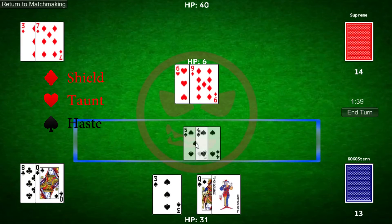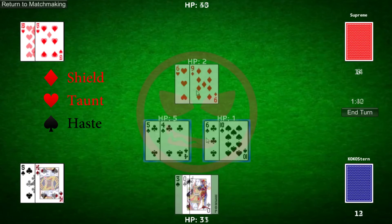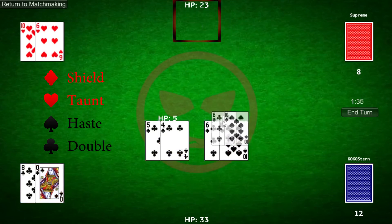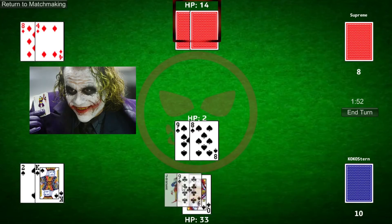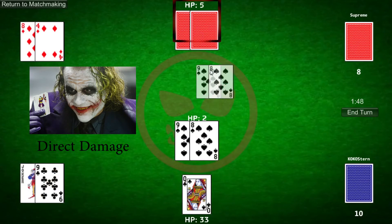Spades are haste. Normally, minions can't attack the turn they are summoned, but with haste, they can. Clubs are double attack, allowing a minion to attack twice for one single turn. The last type of card are Jokers — coupled with any number card, they can be used to deal direct damage to minions or players.